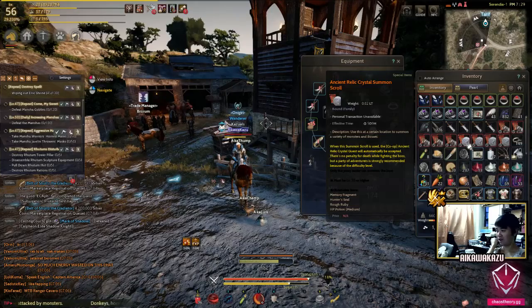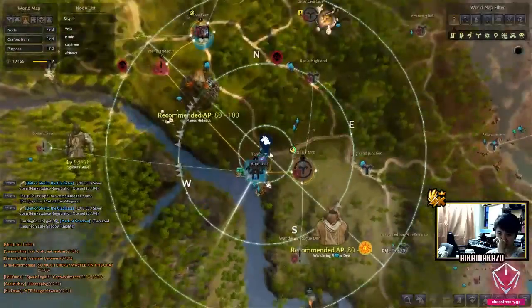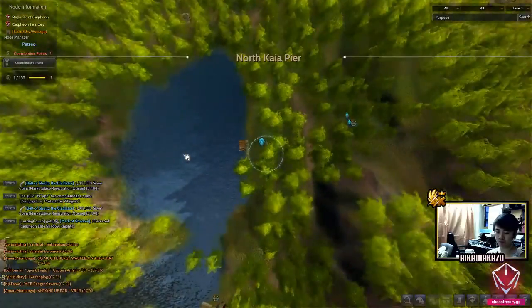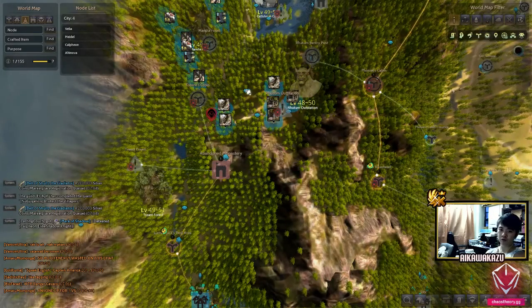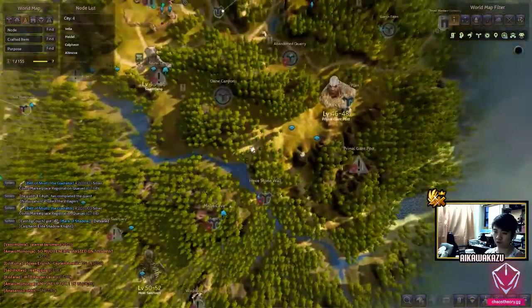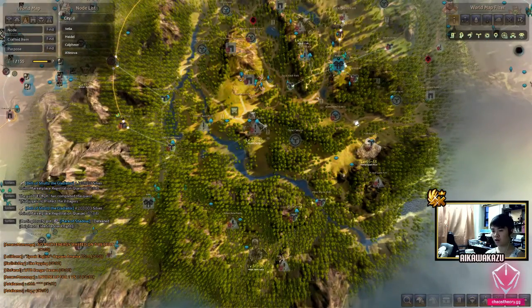You can get Ancient Relic Shards by grinding around Calpheon areas: Mansha Shards, Rufem, Trians - any of those. Unfortunately, the Abandoned Monastery mobs - the Black Knights or Shadow Knights - don't drop Ancient Relic Shards; I grinded there and didn't see them in my loot table. But Rufem's, Mansha Shards, Trians, and Giants over here all drop Ancient Relic Shards, as does the Hexe Sanctuary. From level 45 plus onwards you can start to see Ancient Relic Shards drop.